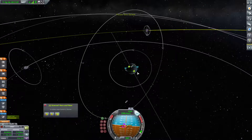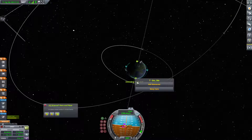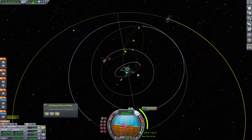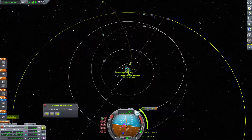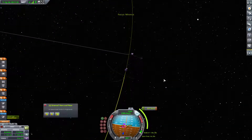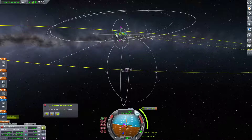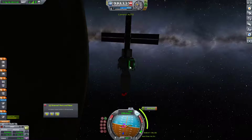That should be close enough. Minmus is currently there. Let's go ahead and burn at this ascending node - that's about the right point to go for an encounter. Not quite, a little further. That's an encounter - it's not much of an encounter, but it's an encounter. Let's fine tune this a little bit. Now that's an encounter. 13 kilometers - I want to be a little higher. 20 is good. Node in T-minus 8 minutes.